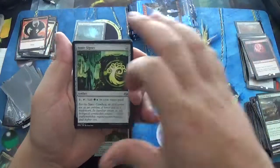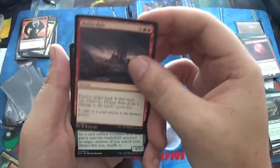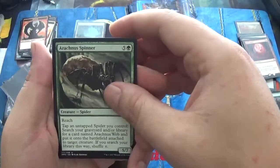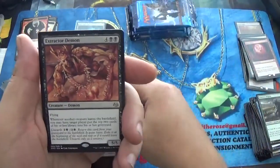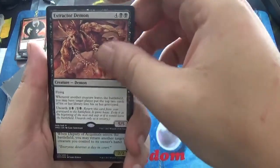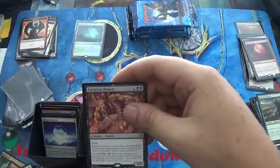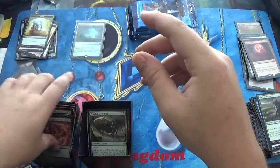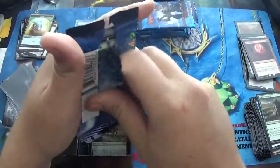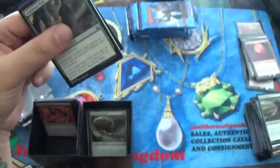We have a Simic Signet, a Molten Rain, a Rackness Spinner, and our rare is Extractor Demon — could have been better. Our foil? Deputy of Acquittals. Well, it's not bad, could have been a lot better. But this box so far is amazing. I am actually liking this. I don't know if we are going to get our full value back, but I am really happy with the pulls and I think we are getting close actually.